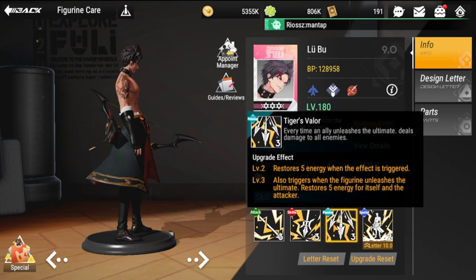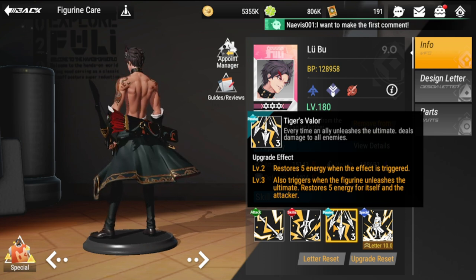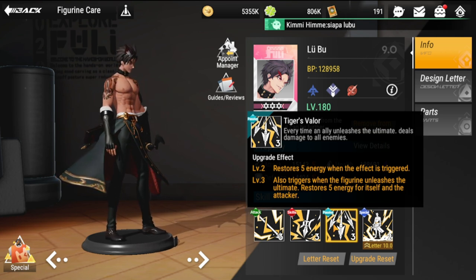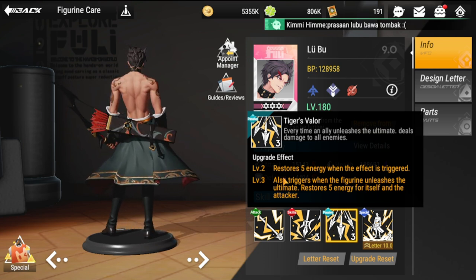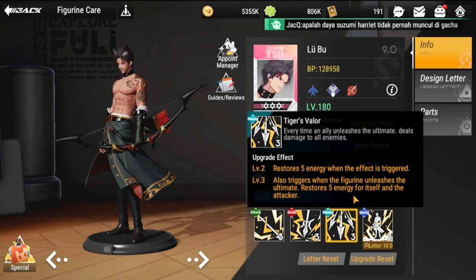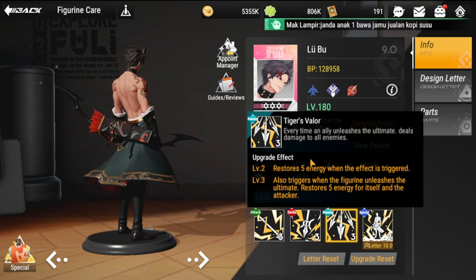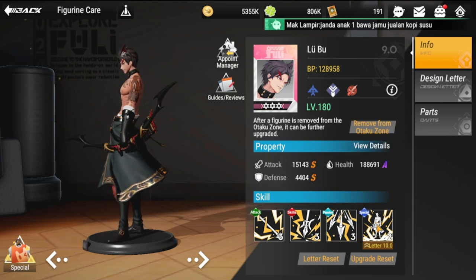Every time an ally initiates, the ultimate deals damage to all enemies. He does a lot of AOE damage — not just from his basic, but also his ultimate and his passive, Tiger's Valor. The upgrade effect restores five energy when triggered, and at level three it also triggers when a figurine unleashes their ultimate, restoring five energy for itself and the attacker. So he also functions as an energy battery.